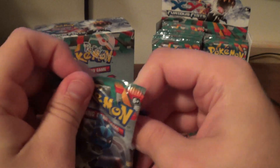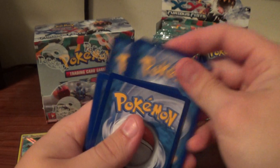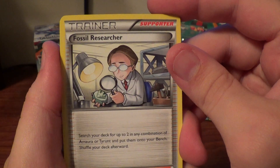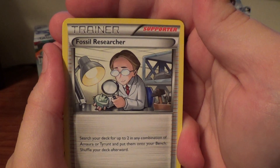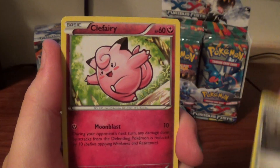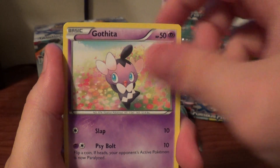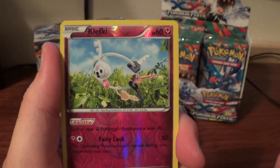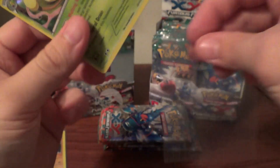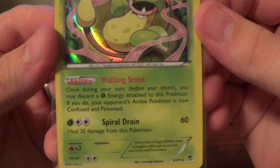Fossil Researcher, Weepinbell, Mountain Ring, Clefairy, Clauncher, adorable Pikachu, Gastly, Machop, Reverse Klefki, and a Hollow Victory Bell. Very nice.